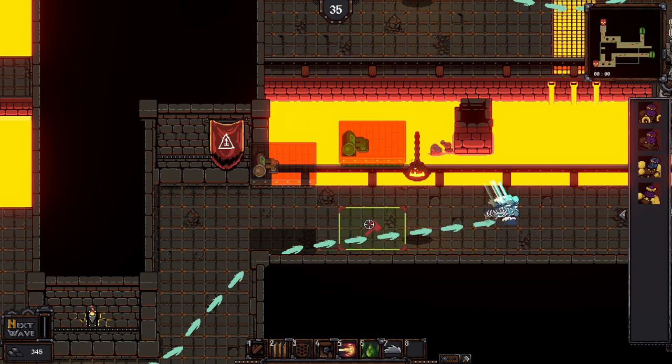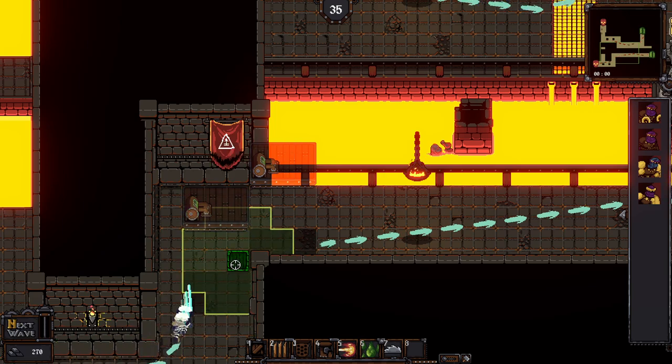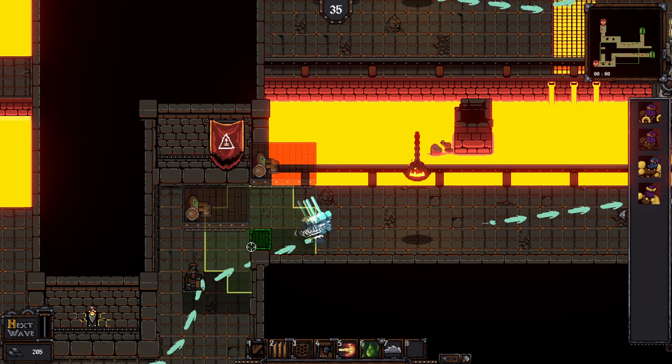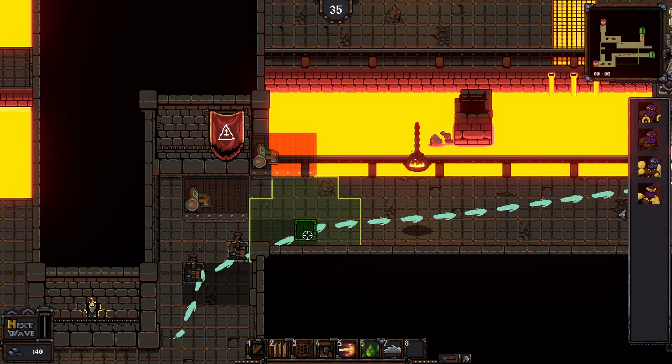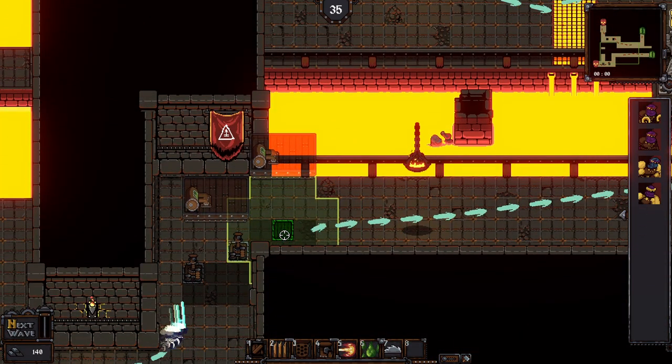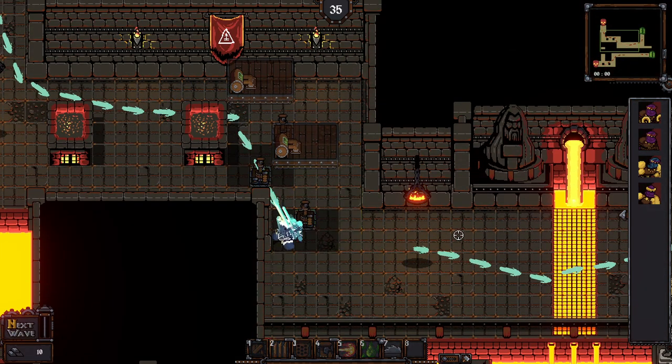There are easier ways than what I'm doing. If you don't even worry about combos, you will do better at killing the enemy before they can go through the gate. Just use the blunderbuss, use the mortar tower, you will be fine. Booby traps too — I find that's very helpful.